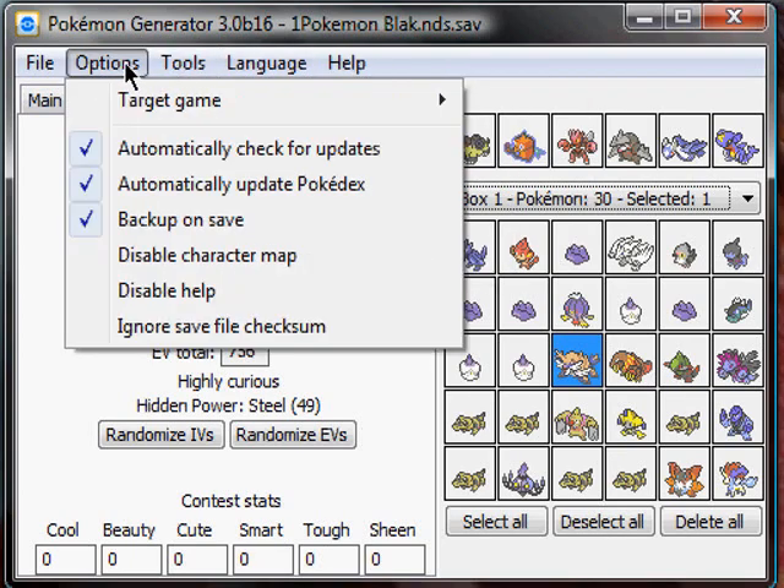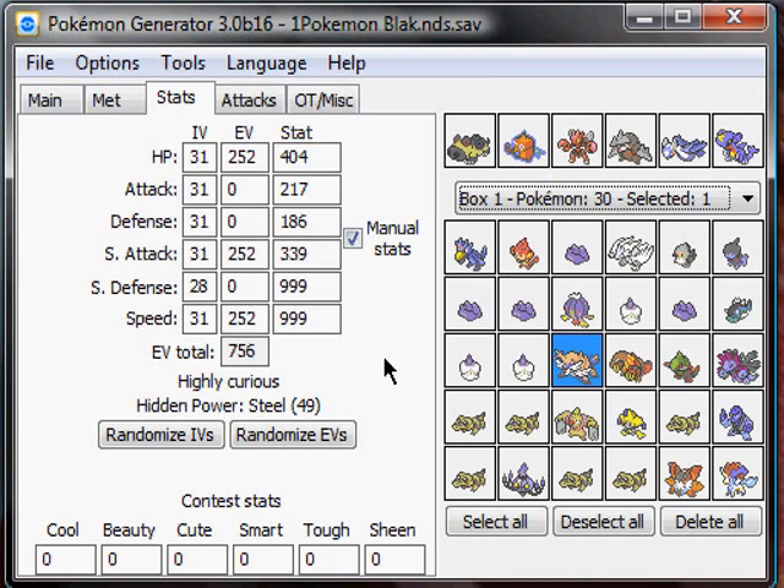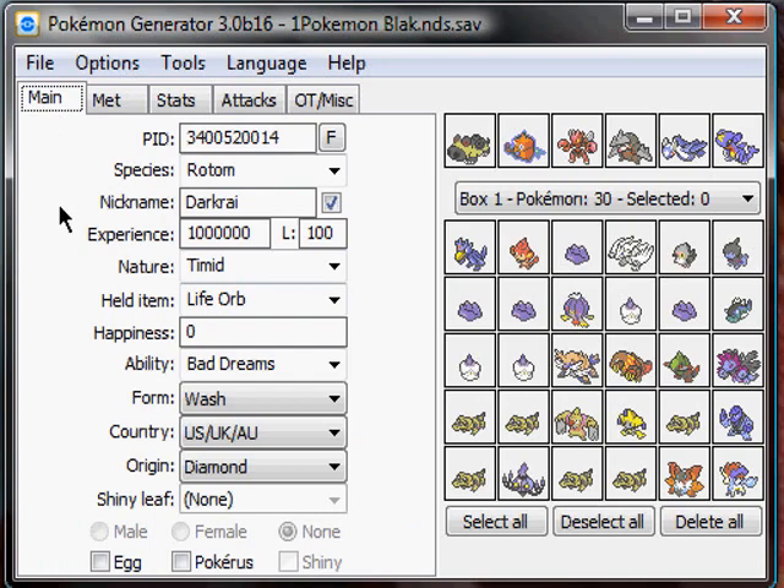I don't know what all this other stuff is — I really don't mess with it. Once you're done, just click Save and it'll save over your save file. Load that up on your ROM or whatever you're using and it should be good to go. Comment, rate, all that — I'm out.